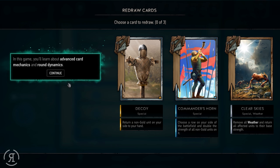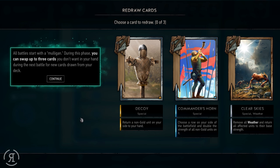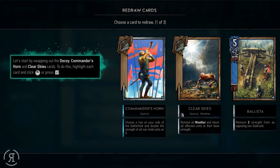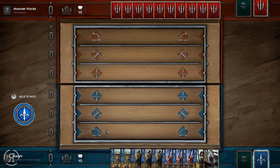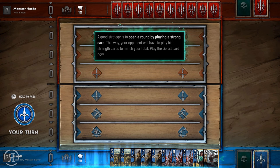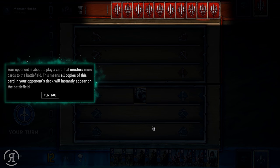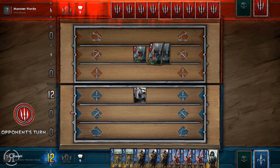In this game you'll learn about advanced card mechanics and round dynamics. All battles start with a mulligan — during this phase you can swap up to three cards you don't want for new cards drawn from your deck. A good strategy is to open a round by playing a strong card, forcing your opponent to play high-strength cards to match. Our opponent is about to play a card that musters more cards to the battlefield, meaning all copies of this card in their deck will instantly appear — wow, that is pretty strong.